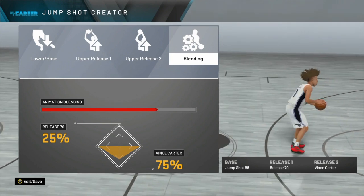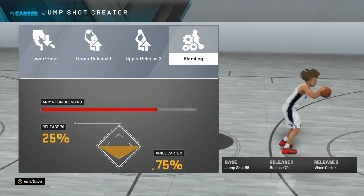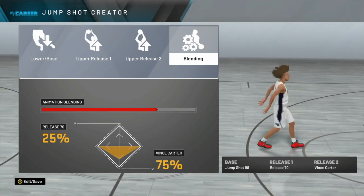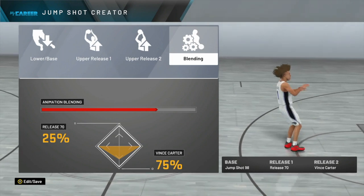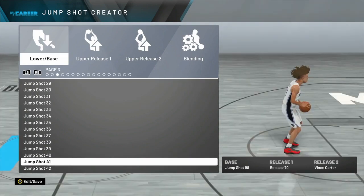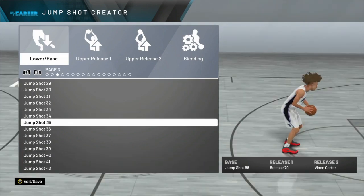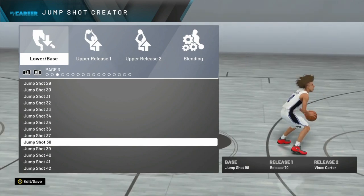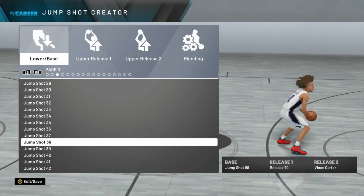Release 70 is set at 25%, and Vince Carter is set at 75%. This jump shot is the most consistent I've found — you can green literally anything. As you can see in the beginning of the video, I was greening 35%, 40%, and so on. And a fun fact — I don't even use Dead Eye, so that is a useless badge you don't need, and that's just how good this jump shot is. Once you get the timing down, you'll never miss, and you're going to be unstoppable.